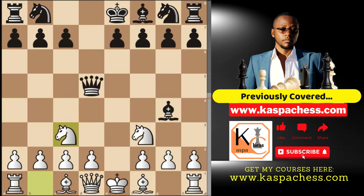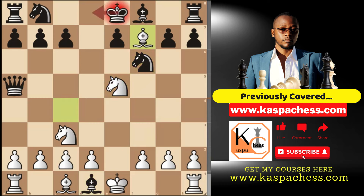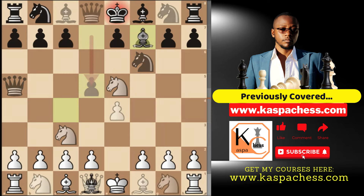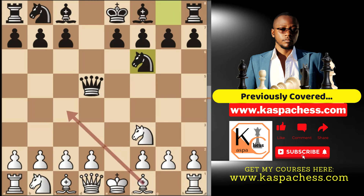But just in case black doesn't play queen d8 — after we go knight c3, say queen a5 — I said it doesn't make sense to go bishop c4, because at worst we don't even have this checkmate again, due to the fact that black's king can escape. This won't work unless black's queen is on d8.